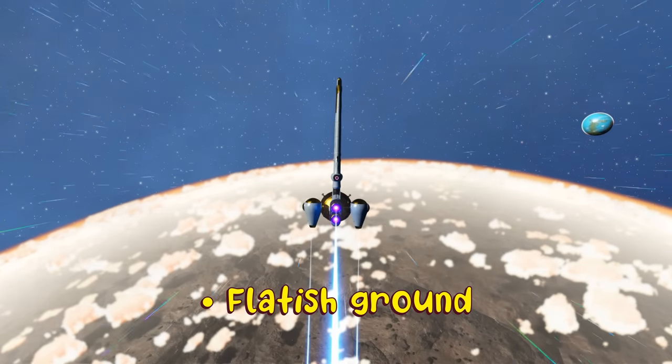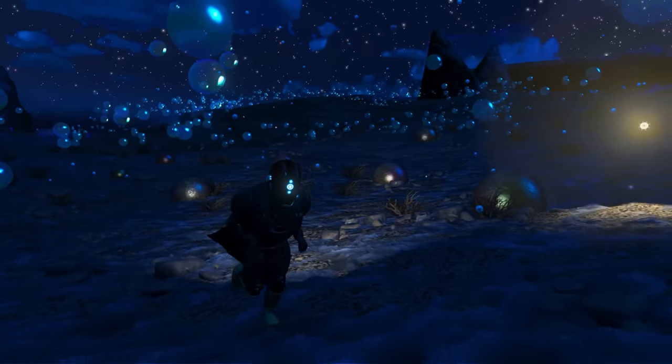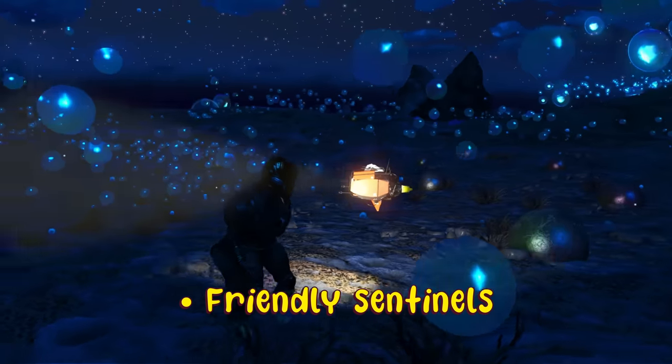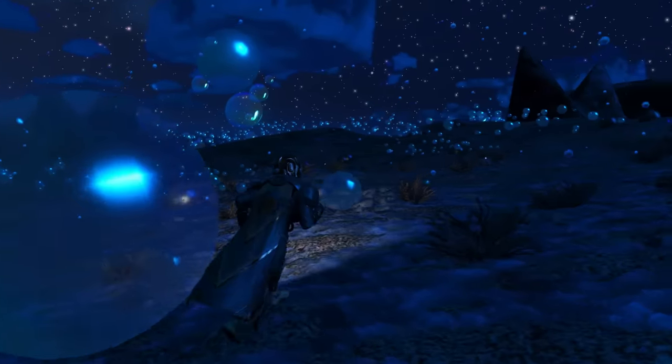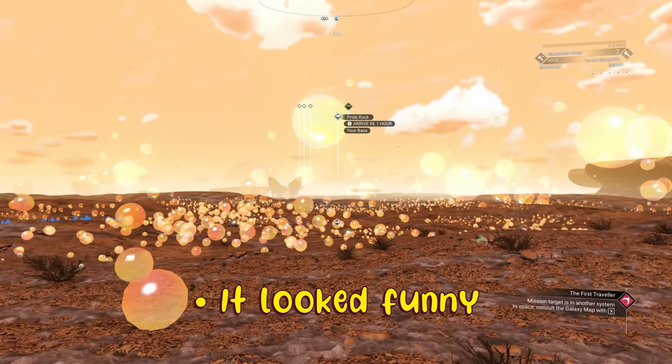I chose Bubblicious mostly because it had no oceans — I didn't want to do any swimming. It had fairly flat ground overall, and it did have sentinels, but they weren't aggressive. They're actually quite cute. More important than any of those reasons though, was the fact that it looked funny.